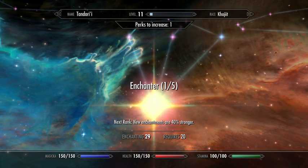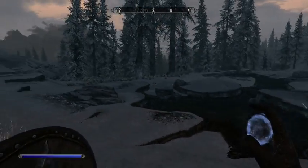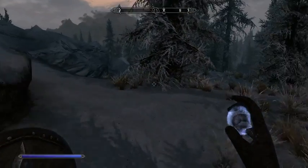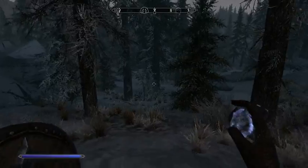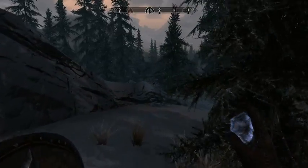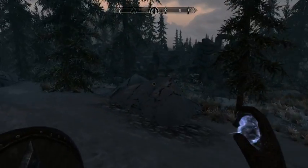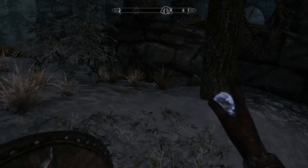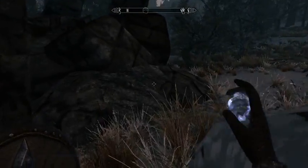I'm going to spend my perk point on enchanting. I haven't been doing a lot of enchanting yet. The thing about enchanting — unless you're doing stuff with weapons — enchanting other types of gear means the enchantment just stays on forever. With weapons, every time you hit somebody, the enchantment weakens a little bit and you need more soul gems to recharge it, so I don't normally bother. Enchanting doesn't get exciting until you get it at a much higher level or start getting more powerful soul gems.